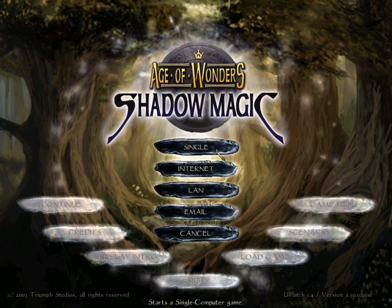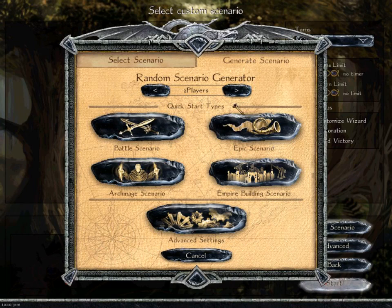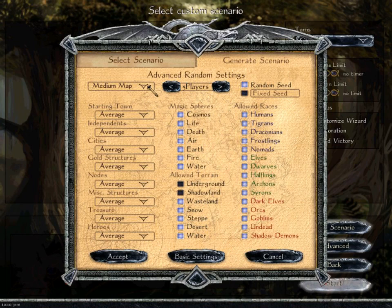We're going to play a single player scenario - you can also play this game by email, which is pretty cool. We're going to generate a random scenario with five players. Going to advanced settings: we're going to have a medium map. We're going to have just the one layer. You can do the underground and the shadow land, but I hate the shadow land. We're also going to turn off syrons and shadow demons, who are both related to the shadow land and the story mode and are hopelessly unbalanced in this game.